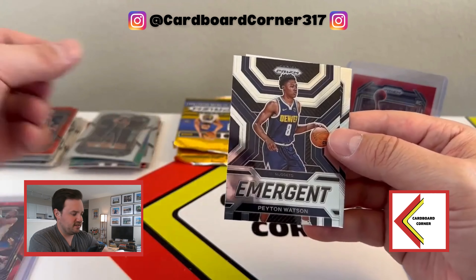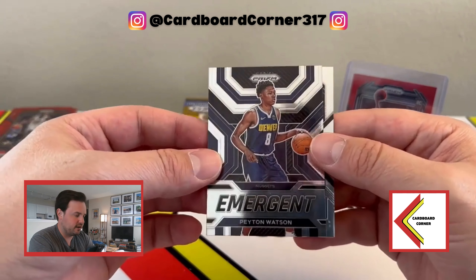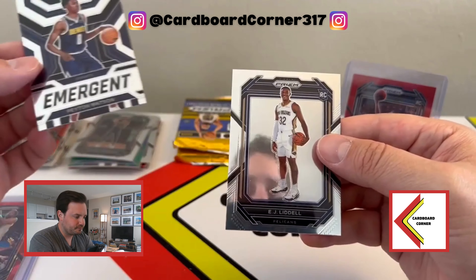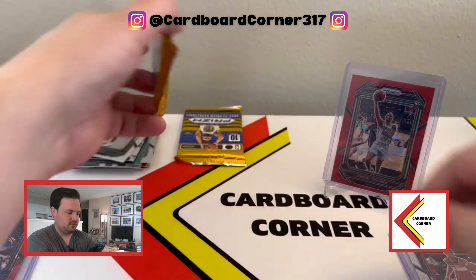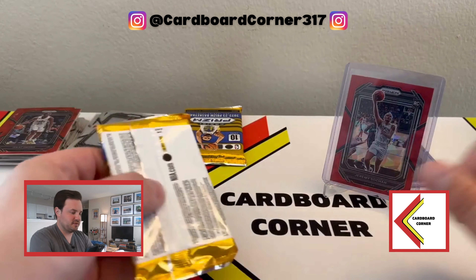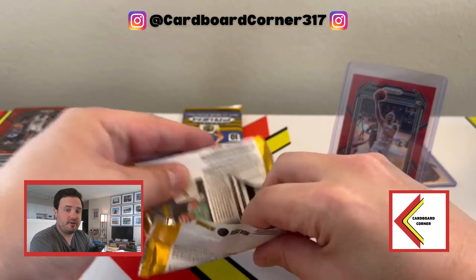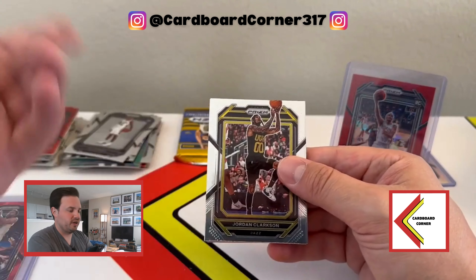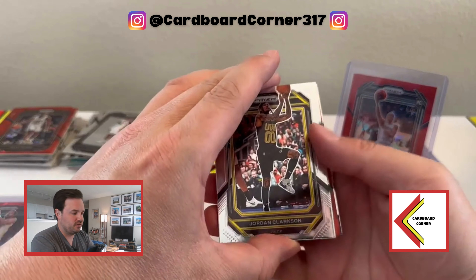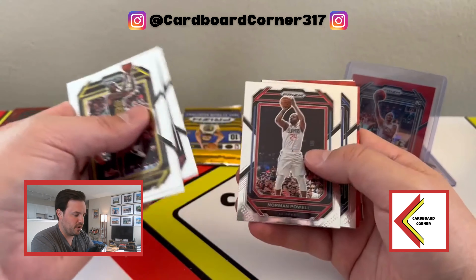Okoro red ice. Peyton Watson — yeah, no rookie card stamp on that either, so it's not like it was just an error on one of them. And then a rookie card of EJ Liddell. Well, we're not crushing this by any means, but we're not doing terrible. It did seem like every box does have one rookie silver — that's kind of cool. But I think you kind of need to get at least two or three red rookies as well to get your bang for your buck.